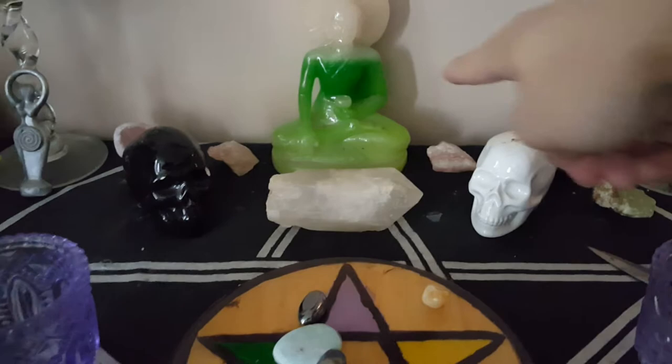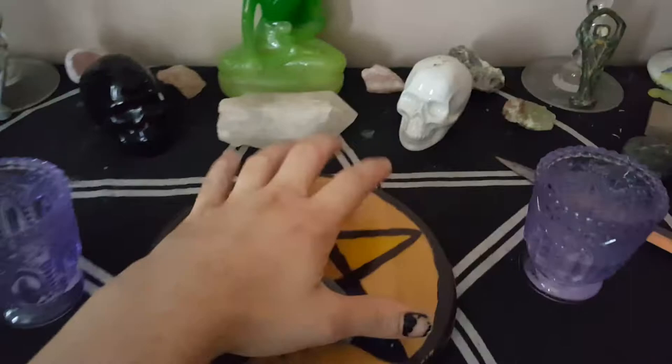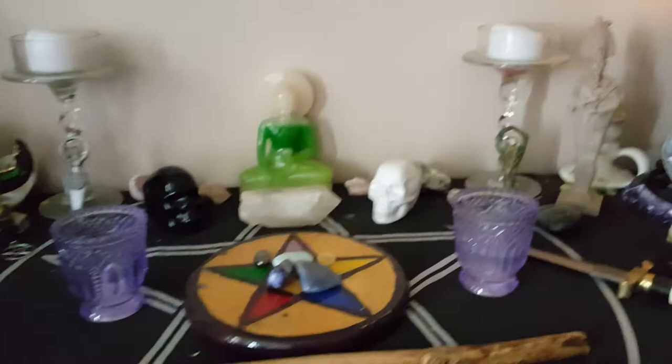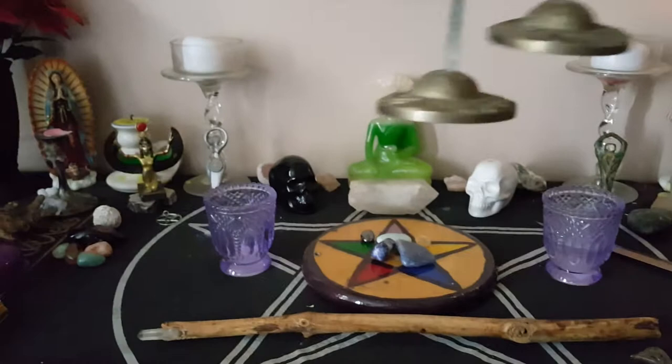I have my kyanite crystal over there, pink calcite again, my altar painting — which I have shown a thousand times. My wands — I found this one in the cemetery too. I have a sword here for obvious reasons, and I also have my athame. This is my temporary altar bell because my other one broke when I moved, which pissed me off.